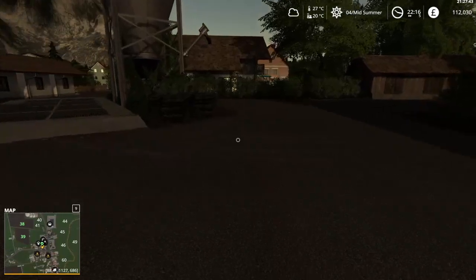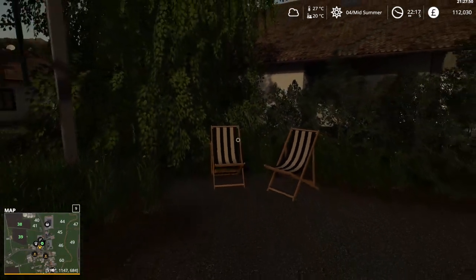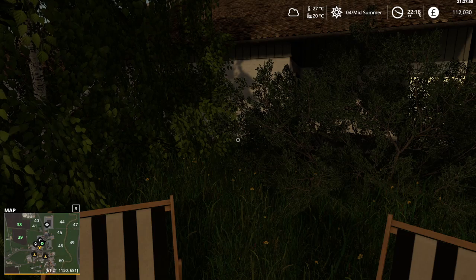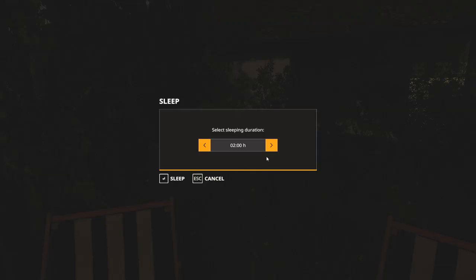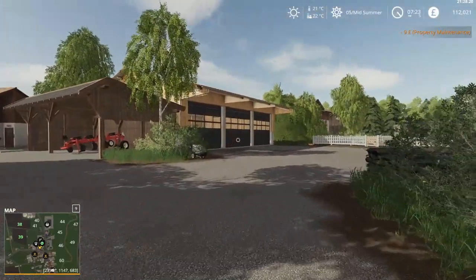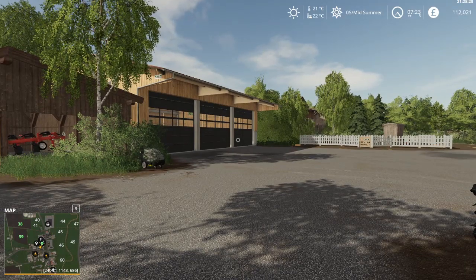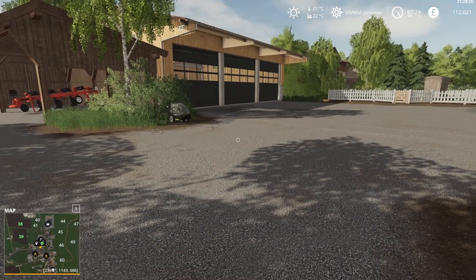We're not selling any chickens right now. We have 112,000. It's 10 o'clock at night and still quite bright. Let's go to sleep for nine hours. Property maintenance - nine bucks, that's what I like. We wake up sitting outside the tree. I tend to start with goals, so what is my goal for this farm?